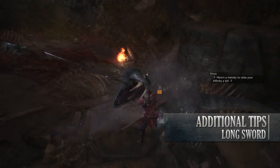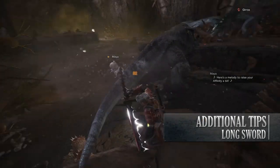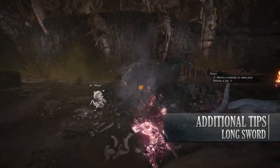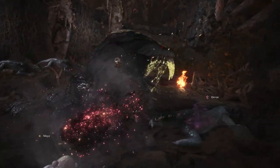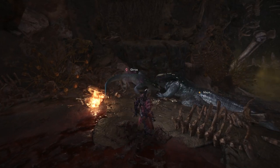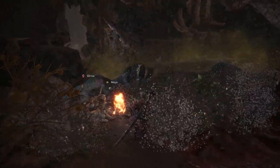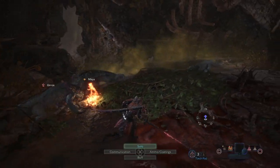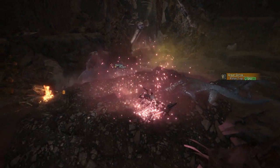For additional tips — as mentioned, the higher the Spirit Gauge, the greater the attack bonus your Hunter receives. Nonetheless, this will deplete over time, so even if you don't consume it by using the Spirit Helm Breaker or other moves, it will gradually fade. If you notice it's about to completely go and there's no way of getting a Spirit Round Slash in, consider using that last bit on a Spirit Helm Breaker to get a little bit more damage output.